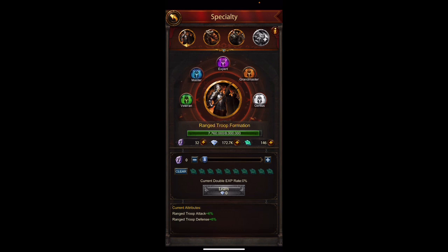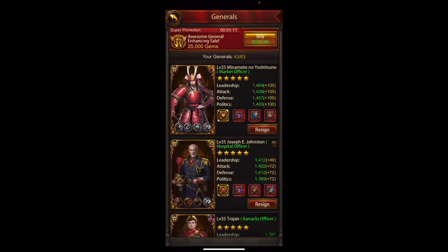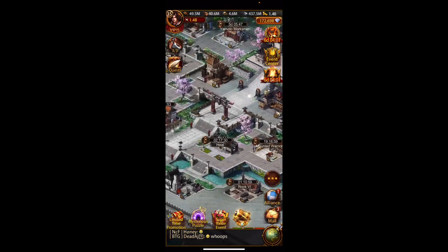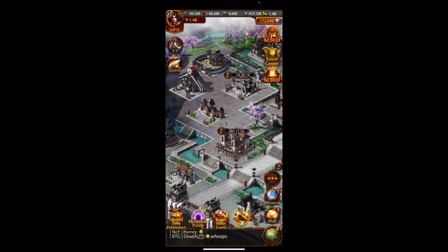I can move on to the final row here and start to put my specialties on to someone else — probably my Archer General. I've been working hard trying to get a new Archer General to improve on Minamoto, but if I don't and that's who I have to go with, there's nothing wrong with that. He is an excellent Archer General.